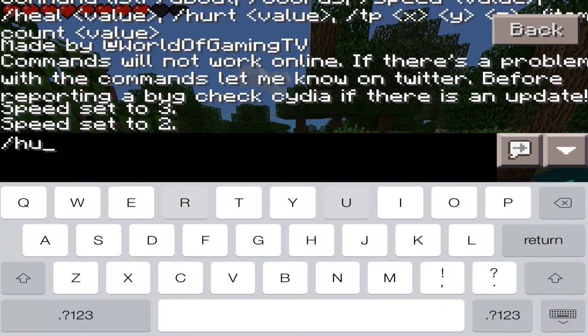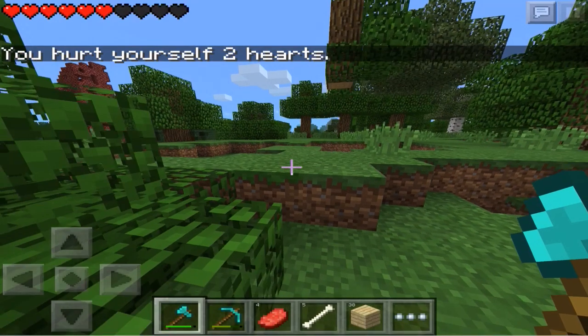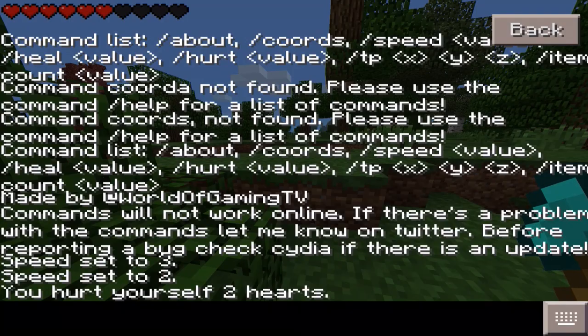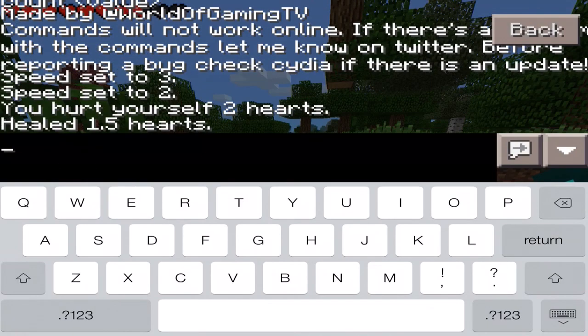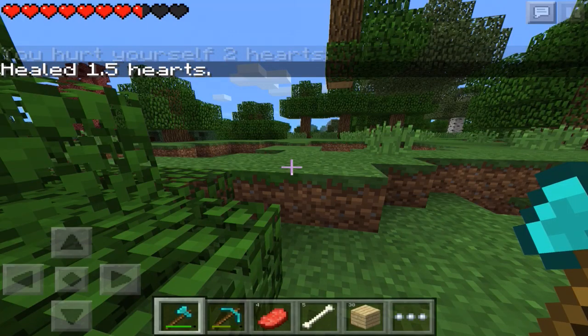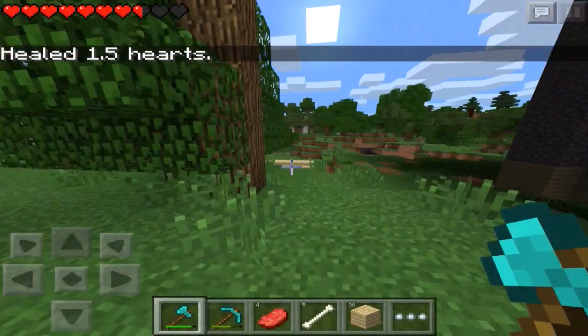There's also coordinates that you can check. You can change the item count of your items, which I tried out and it was really nice to be honest. No, I'm just kidding guys, I wouldn't do that — or will I? I'm just kidding.